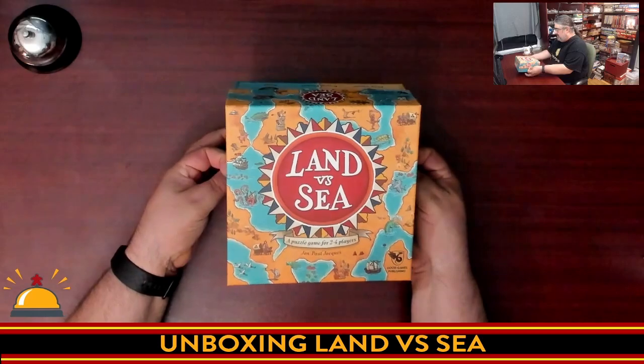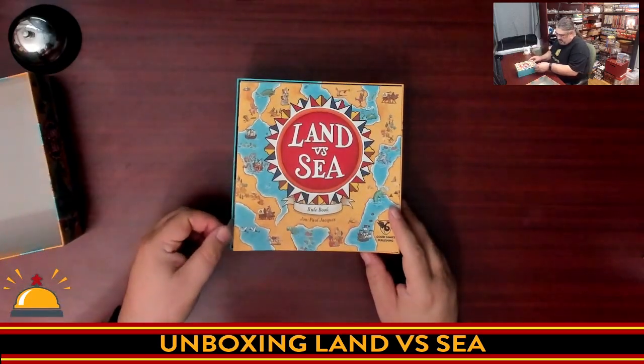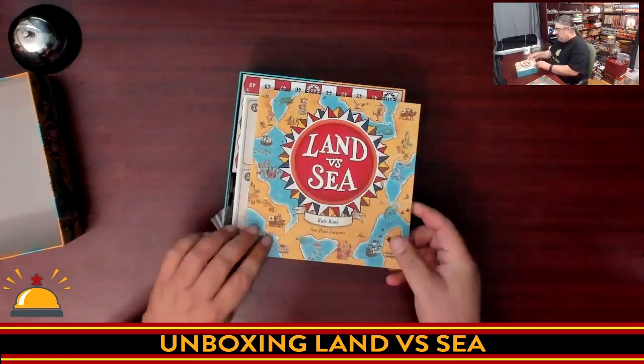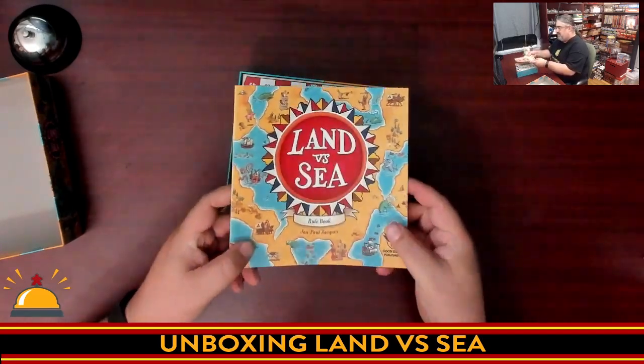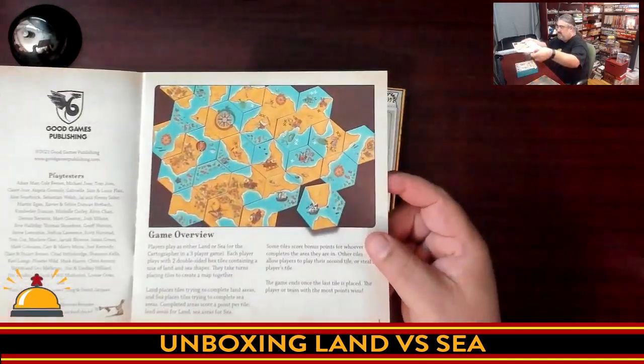This is from Jean-Paul Jacques, again published by Good Games Publishing. We got a little plastic baggie sticking out the edge — that's a little annoying, but just minor. We have the rulebook, which is surprisingly thick. Nice, bright, colorful. There's a lot of art, so that kind of makes up for it.